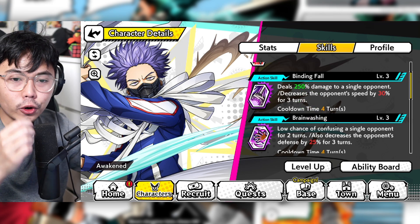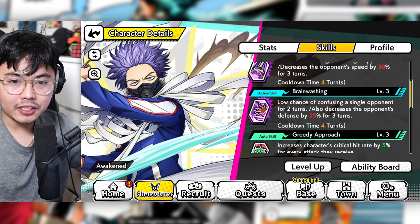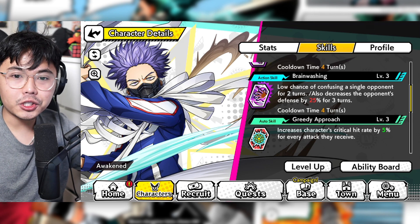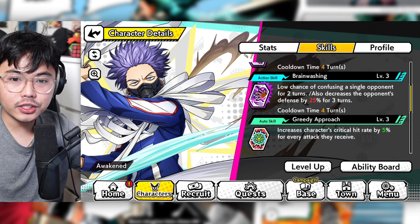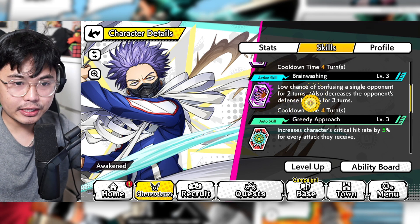Although you don't really use SRs in PvP, decreasing speed is always nice on Ultra Arena. Action skill 2 has a low chance of confusing the opponent for two turns, and decreases the opponent's defense by 25%. This is like his best skill.